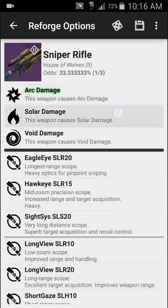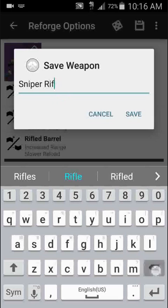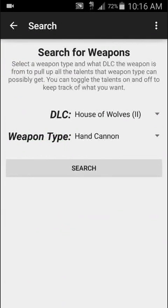You can look at this and select a few perks. Then, once you're done with that, you can save it. For this one, I'm just going to rename it and save it. Then go back.